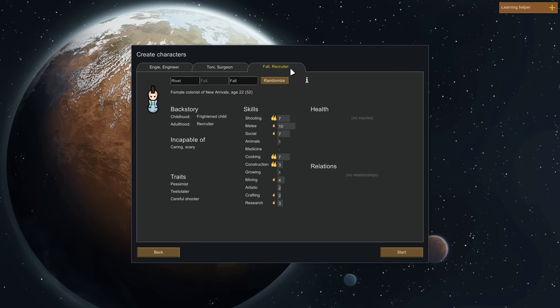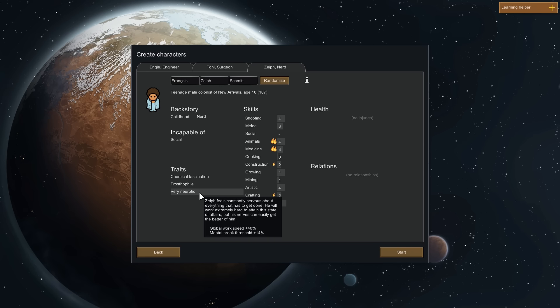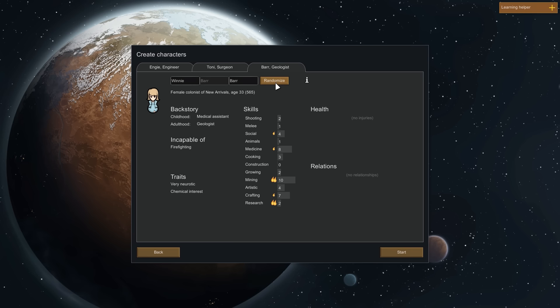Chemical fascination, prostophile, and very neurotic — constantly nervous, works extremely hard but breaks easily. Not going with that one. Depressive is a lot better — it's a permanent mood debuff we can deal with. So we've got Engie the engineer, Tony the surgeon, and Lawrence the scientist. If you want to leave your suggested names in the comments, go ahead — Engie is a female, Tony is a female, and Lawrence is a female. I prefer funny names, so go for funny names.